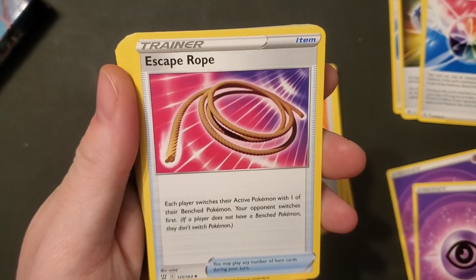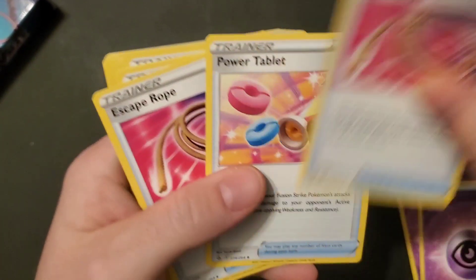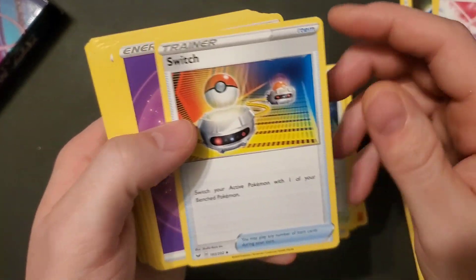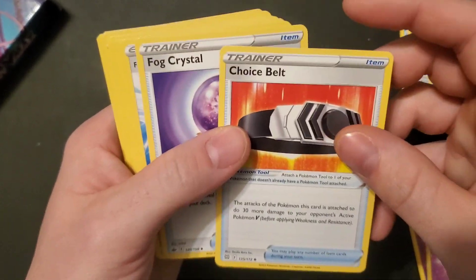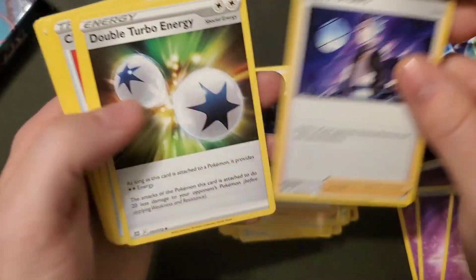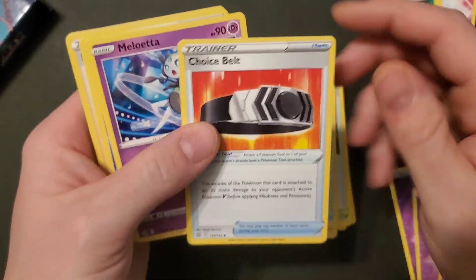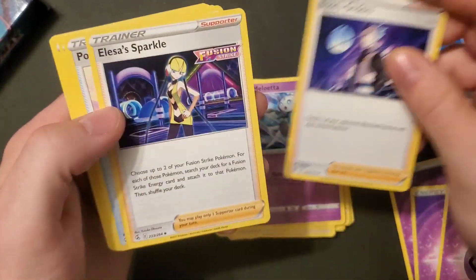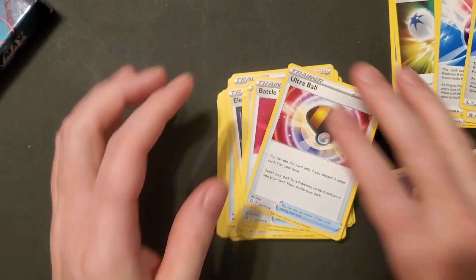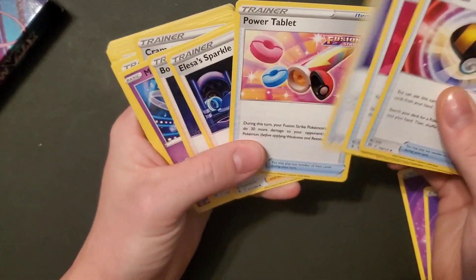Escape Rope — each player switches their active Pokémon with one of their benched Pokémon, your opponent switches first. More duplicates: another Power Tablet, Escape Rope, Battle VIP Pass, Old Cemetery, Switch, Psychic Energy, Choice Belt, Fog Crystal, Fusion Strike Energy, Double Turbo Energy, Cram-o-matic, Choice Belt, Meloetta, Fusion Strike Energy. Yeah, we're going through all these again.